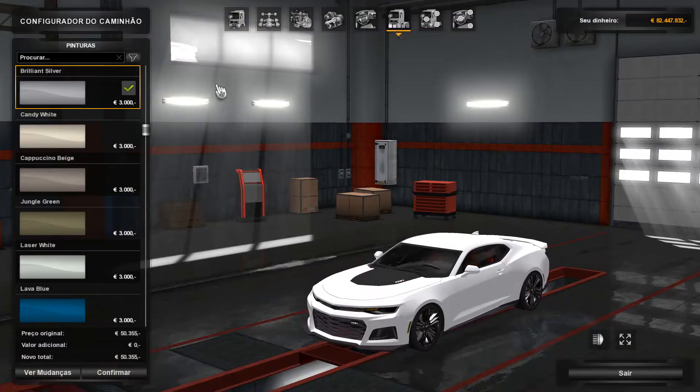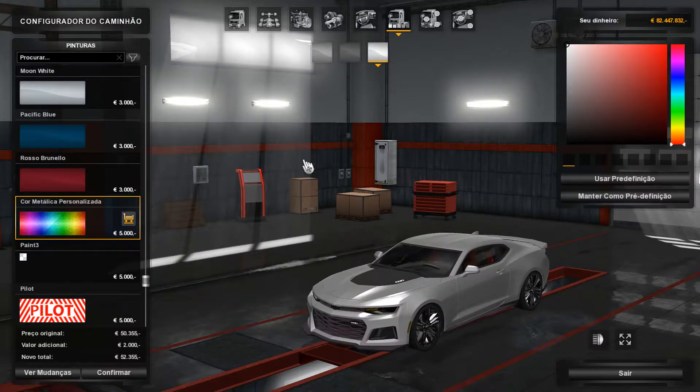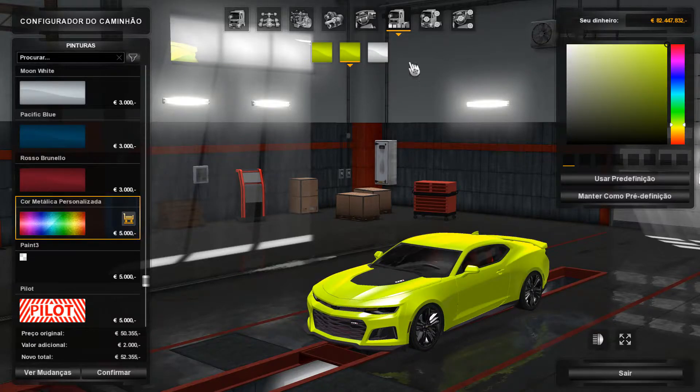Now the color — you guys can probably guess what color I'm going to put on it. There's no other color it could be: yellow! Yellow Camaro, guys. And there it is — the yellow Camaro!